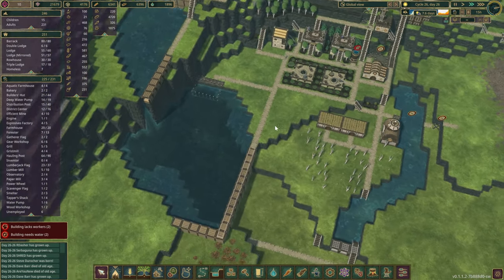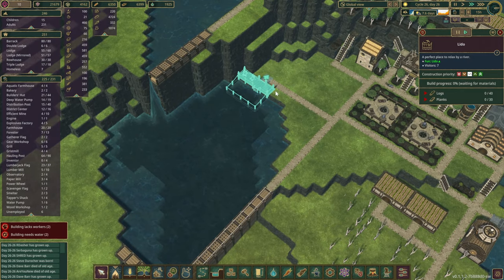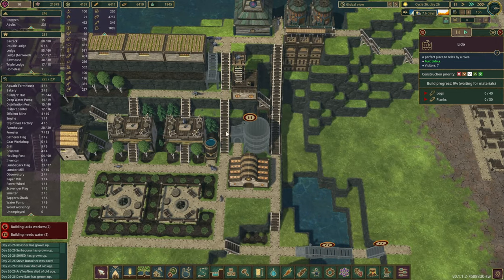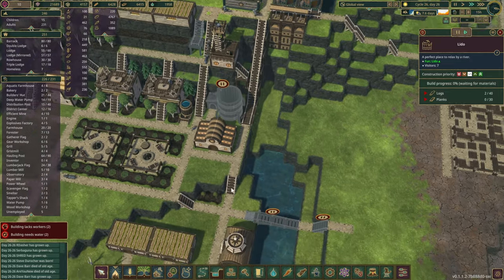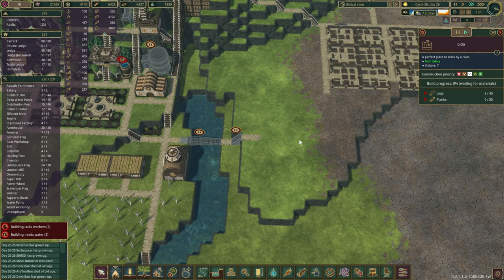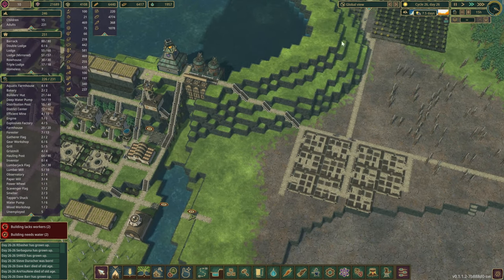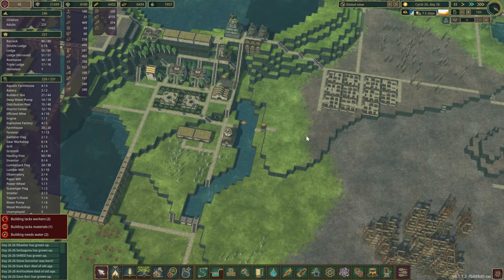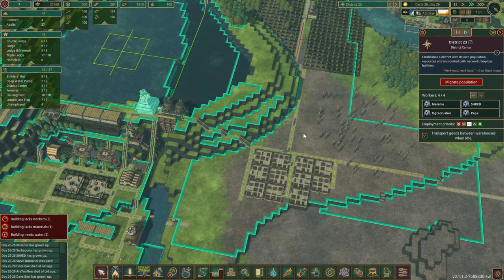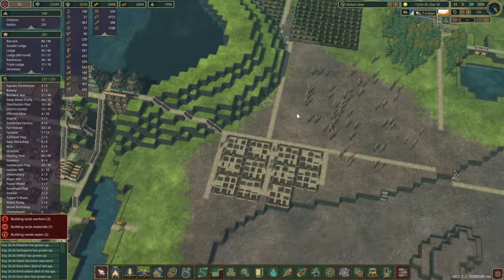Let's jump back over here to quickly test out the depth of the water and if the little still works. I've placed down a temporary one which the beavers will hopefully build very shortly. We're going to get rid of this access once the infrastructure is in place, so that's gonna be the straight route over here. I'm slowly starting to plan out where we want to take this district. The forestry area has expanded quite a bit — we already have 1,500 logs stored in this district.